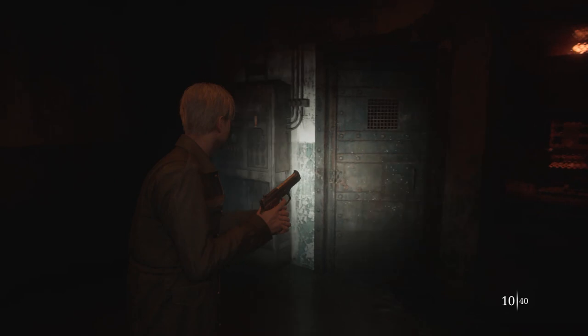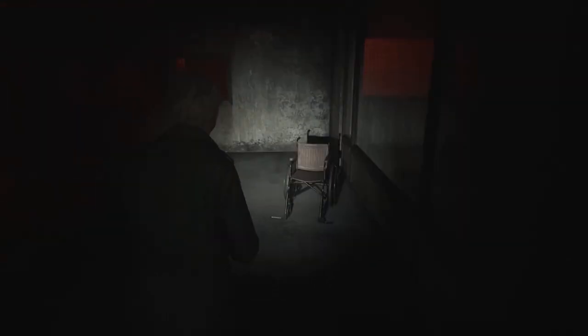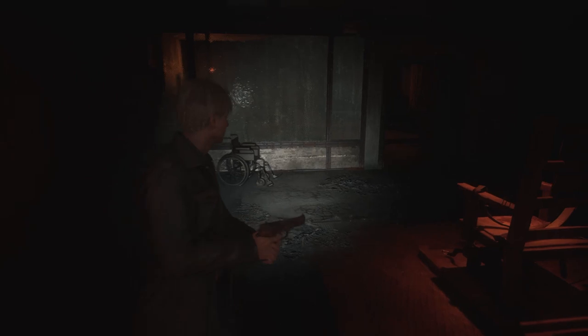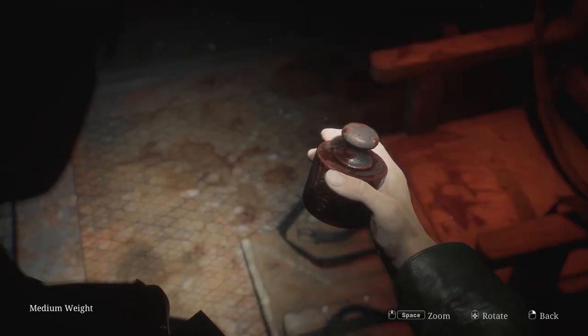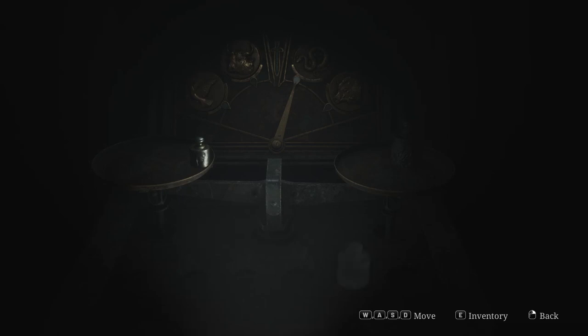The medium weight can be found on a chair in the death chamber and is needed to open the hornless aux door. In order to open the door, you need to place the medium weight on the right scale, and the heaviest weight and the starter weight on the left scale.